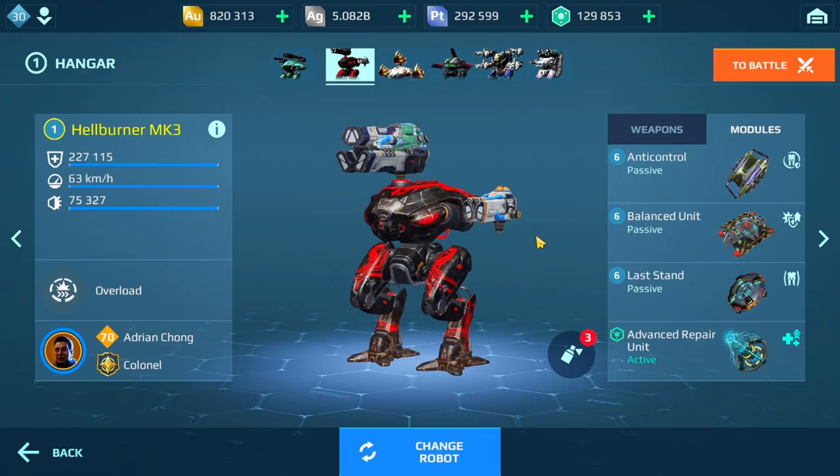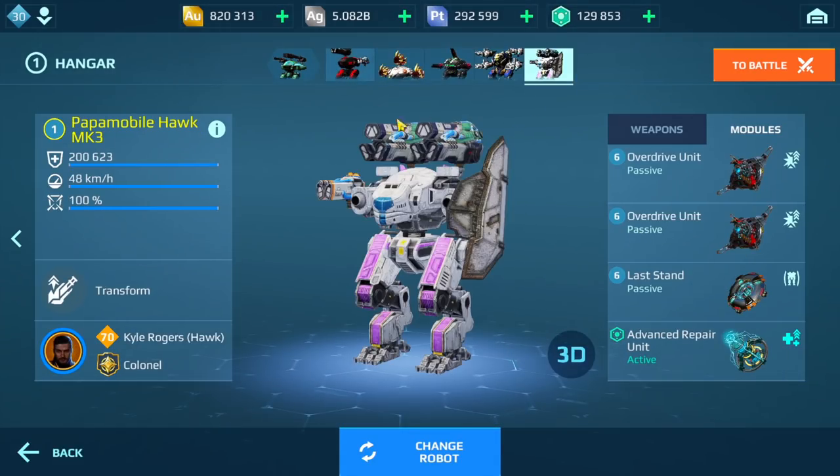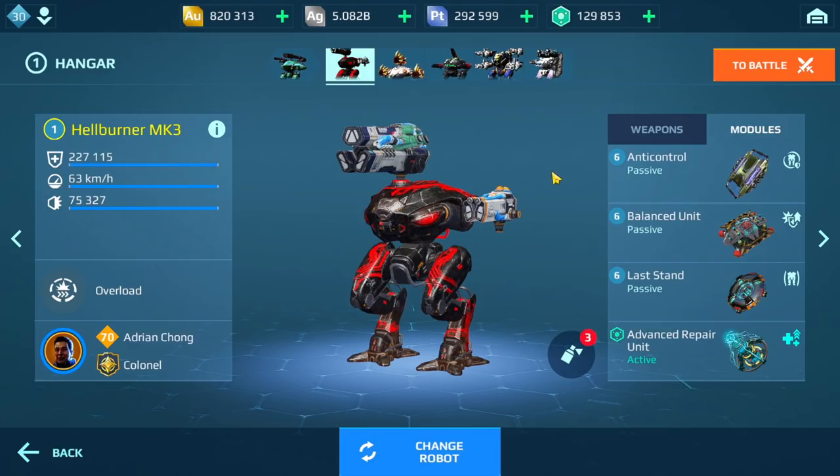I have a Last Stand on the Hellburner — actually, I have a Last Stand on all of my robots. It is a really important module. Once you start facing top players in Champion League, most of them are going to have a Last Stand — it's very rare that they don't. There are a couple of setups where I can see it not being used, but most times they will. In a one-versus-one battle, it often comes down to who has a Last Stand and who doesn't. I would start focusing on this module once you get to Master League, because that's when you'll notice more and more players running it as you climb into Champion League.